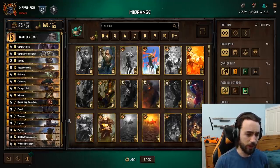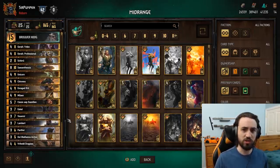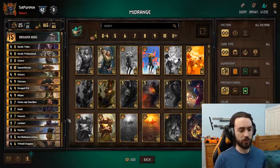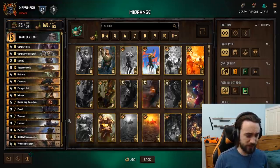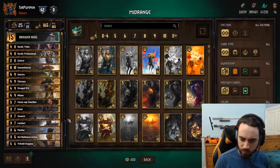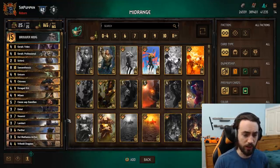So pushing for round one is going to be more important in those matchups. Mirror matches for Scoia'tael - having Lasse is pretty important. Generally, assuming both players draw Shiru, the person who has Lasse usually wins because you clear more units with your Shiru than their Shiru. So in a Bruver mirror, you want Lasse. NR doesn't really matter. For SK, if it's Ice SK it's not a big deal - no one's playing Hemdall and you don't need to reset anything. So those three matchups - Big Monsters, Herald SK, and mirror matchups - are where you want to be pushing in round one and almost always want to win. Other matchups, don't bother going crazy and blowing everything to win the round.